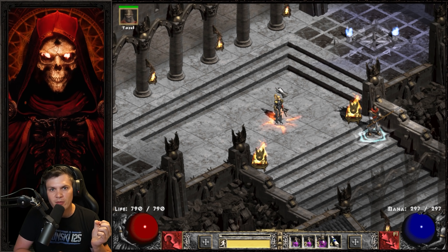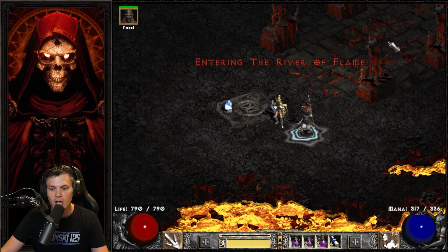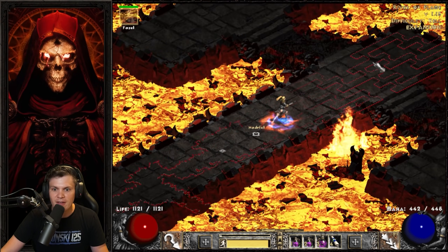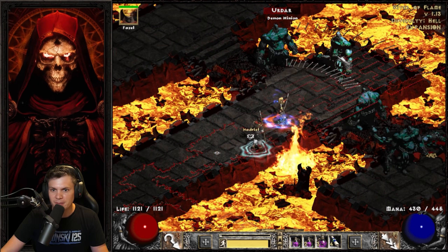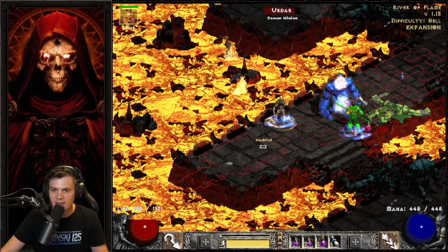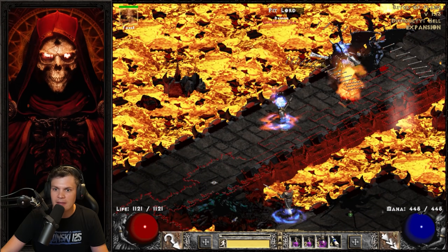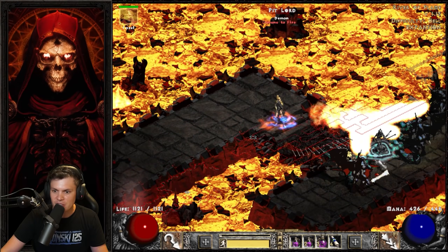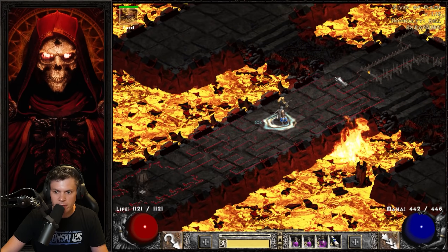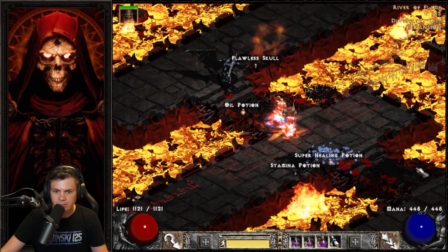I'm going to wrap up by doing a Chaos Sanctuary run on players 1 difficulty to showcase what kind of clear speed you can expect with top tier Amazon gear. It is a very, very expensive setup but super fun to play. As you can see, even at players 1 difficulty this is not even close to a Hammerdin — you will never get Hammerdin clear speed despite the crazy gear. This is about the best you're going to get. If we run into a physical immune, I'll show how I use Magic Arrow to deal with them.